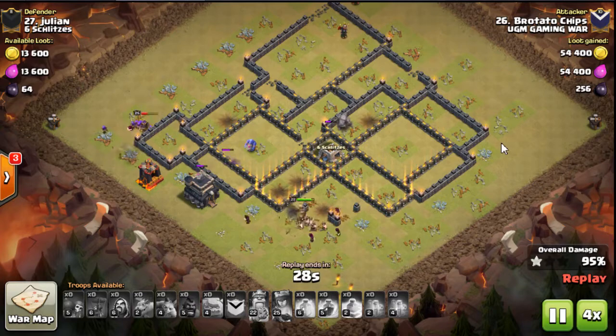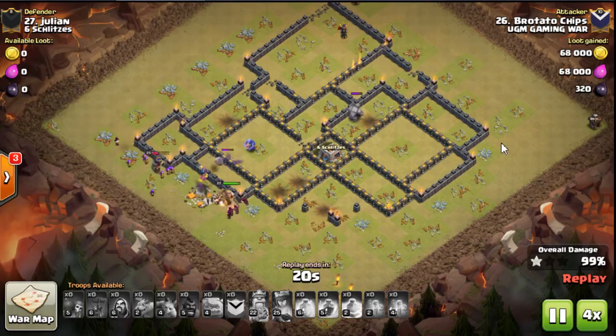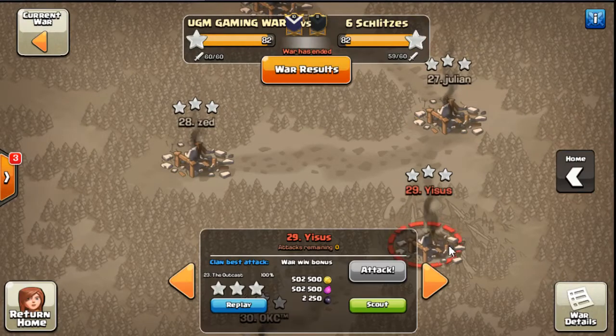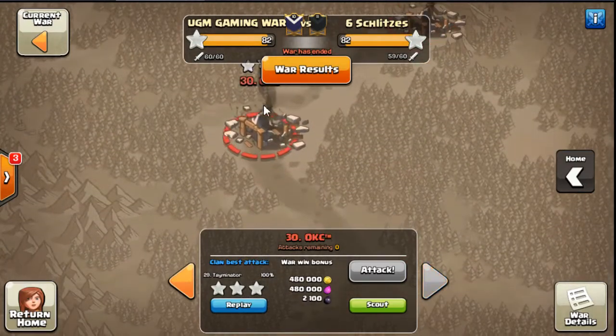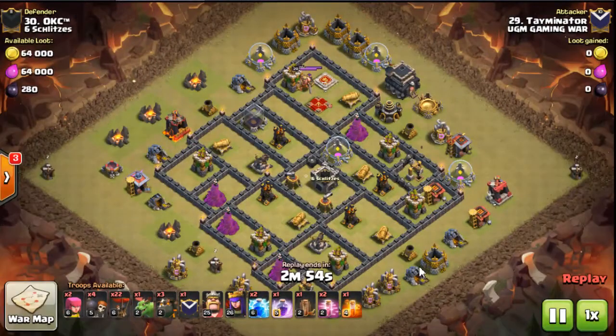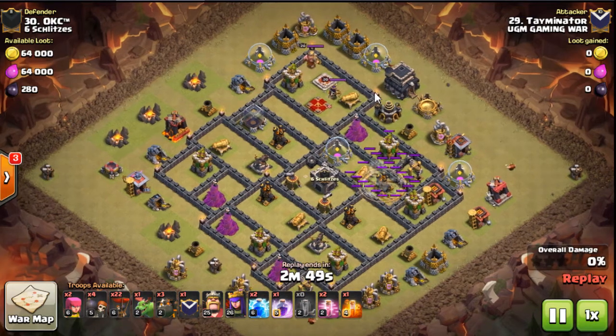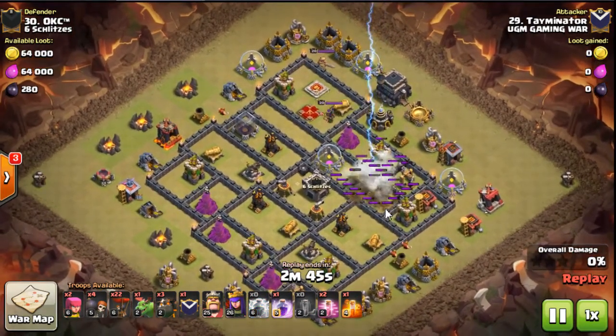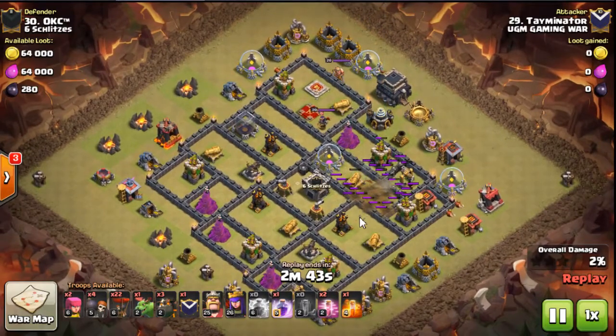Alright, next one — and I believe the last one we're going to look at today — is Taminator going in on number 30. This was a really fun attack to watch, because he brought the Lalo. As someone who sucks at Lalo, I can tell you I love watching other people do it. He's going to zap this AD because they're overlapping, so that can be a real pain on the Lalo. This is a cleanup and he knows that there's a Tesla farm right here.